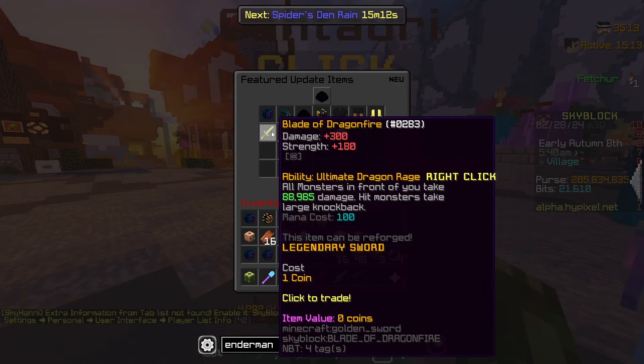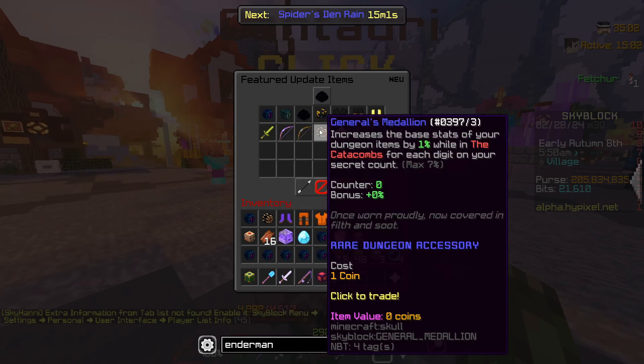There's a new variant of the Aspects of the Dragons, being the Blade of Dragon Fire, which is essentially just a better Aspect of the Dragons. A new accessory increases the base stats of your dungeon items by 1% while in the Catacombs for each digit on your secret count, max 7%. Really cool.